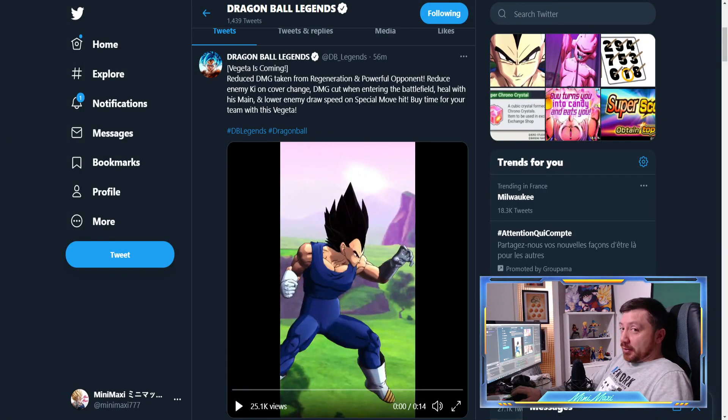Hello there and welcome to another Dragon Ball Legends video. It's Mini Maxi and today we have some new characters and a brand new banner with a new LF coming in. We have three characters: a new Vegeta - the one that says 'you're number one' - in a Kid Boo versus SSG3 Goku scenario, LF Kid Boo coming before LF Kid Boo in the game, and a free-to-play Rising Battle Buhan.